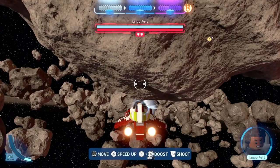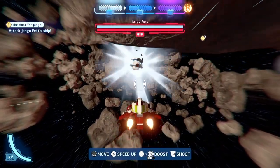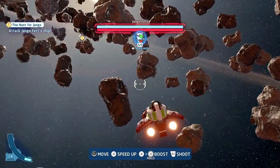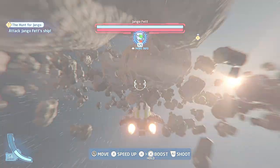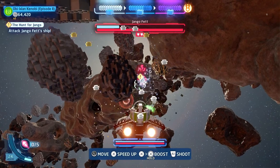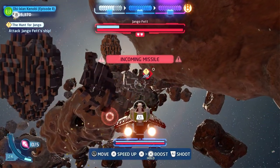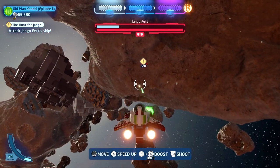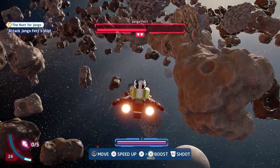It will trigger the cutscene with Django, but as soon as that's done you should be able to carry on flying to pick that up. Then you can start taking Django down. With all of the minikits done, it's just the last two challenges. The first of the challenges is to make it through this fight without getting hit by one of the seismic charges, which you saw on the screen there.